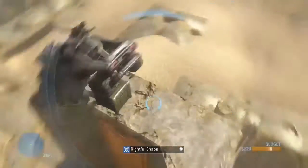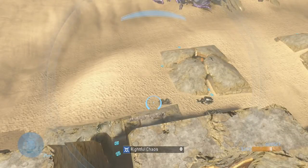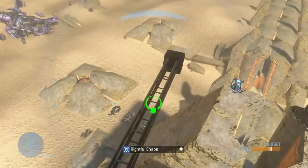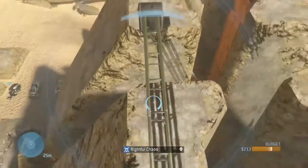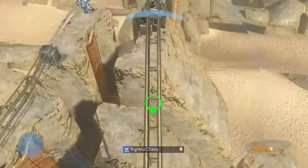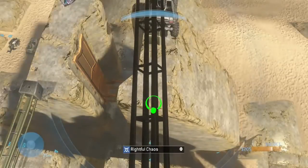First you're going to want to probably set up your Warthog. It doesn't have to be on a slant like that, but depending on the way you set it up, it can give you a different ride. You're going to want to set up three antennas so that you can connect them across the gaps on the pillars here — it helps make things a little easier.